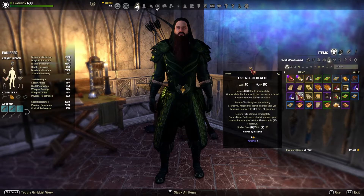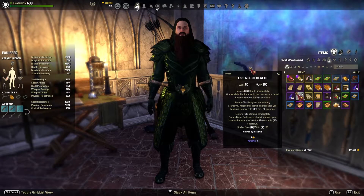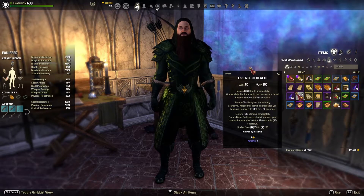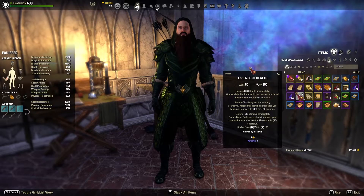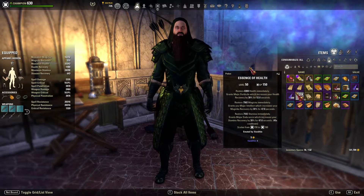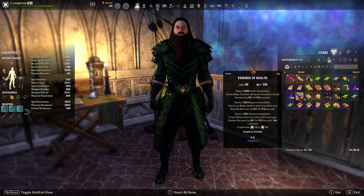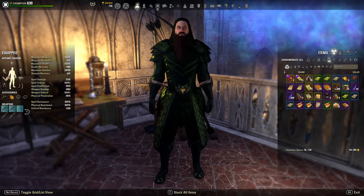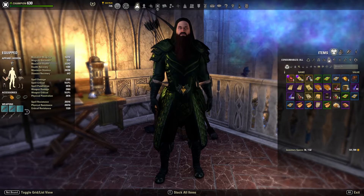Grants you Major Intellect which increases your magicka recovery by 30% for 47.6 seconds. Restore 7,582 stamina immediately. Grants Major Endurance which increases your stamina recovery by 30% for 47.6 seconds. And all of this has a 45 second cooldown before you can use it again.